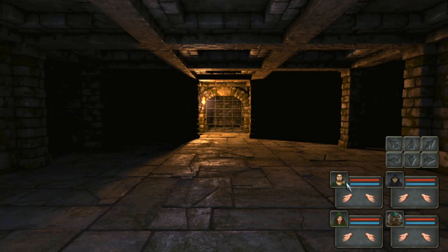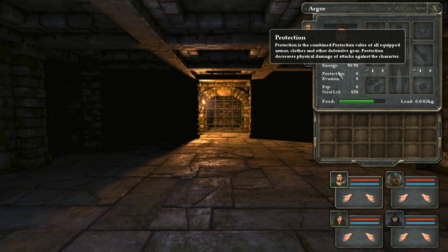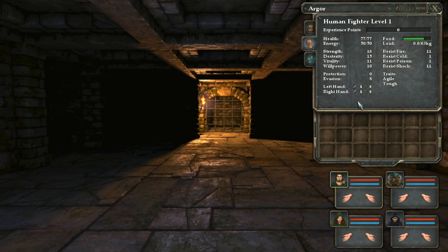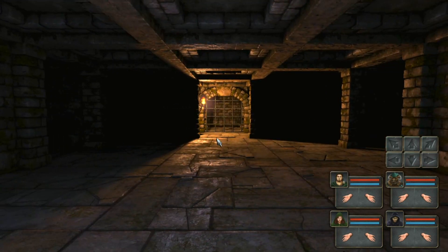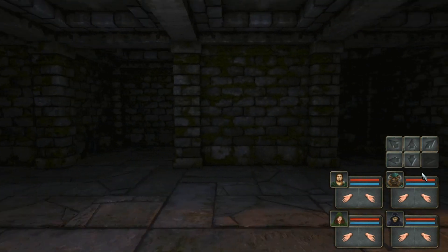Here we are - we don't have any weapons but it doesn't matter. Let's have both fighters on the front line. You can see it's telling us health, protection, and all that good stuff. There's food - we have to find food, so it is a survival game. I've got resist fire and all that good stuff. Let's move forward - you can use your arrow keys. Let's have a good look at the dungeon and see if we can find some food.